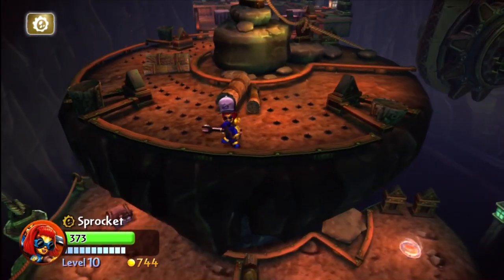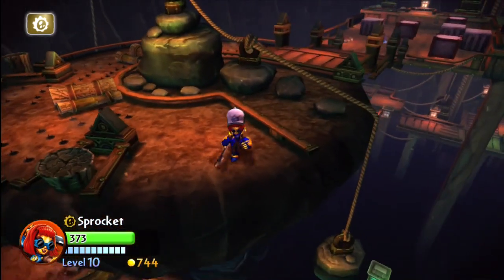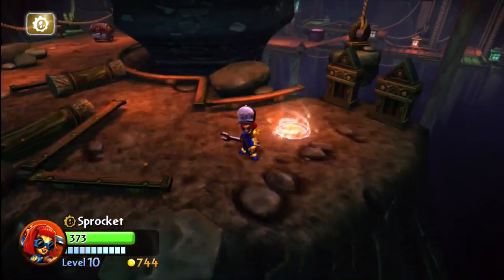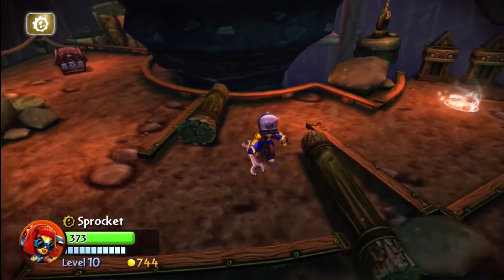A little further along I'm using Sprocket here. There are some traps to sort of avoid, but a little further along you're going to drop down and walk around to the left, and you'll see that chest over there to get some more gold.